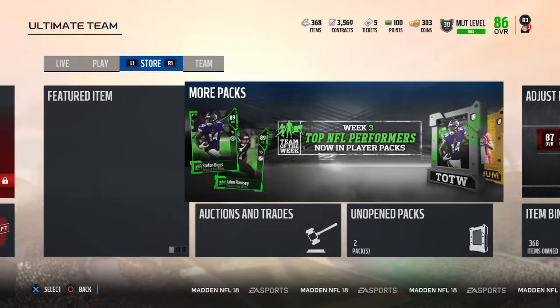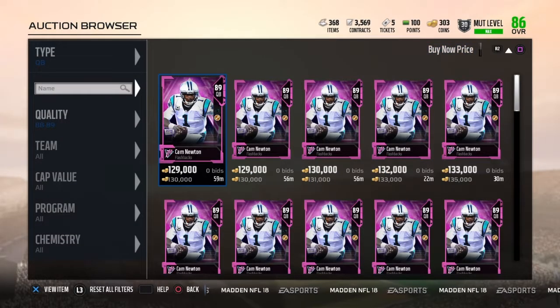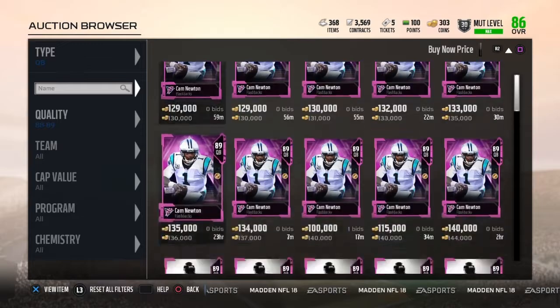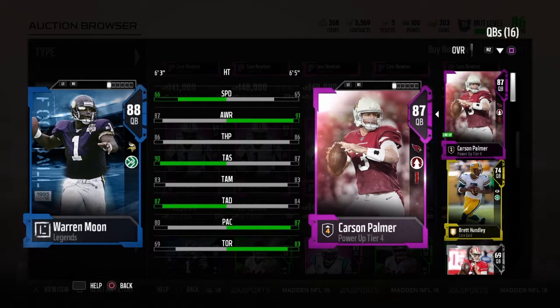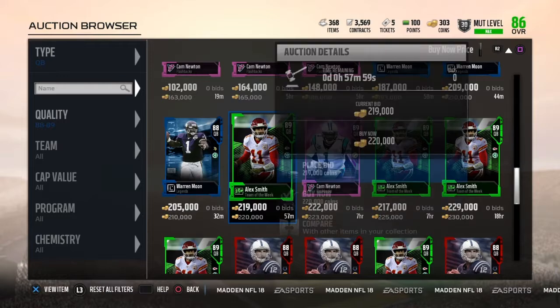So I'm going to compare him to someone like Andrew Luck, or the 89 Alex Smith. We all know Cam's kind of not great, let's be honest. Plus 7 short, plus 3 medium, plus 9 deep, plus 7 play action — this card is crazy. Now comparing to Warren Moon: he's got 87 throw power, so plus 1 throw power, minus 3 short, the same deep, minus 2 deep, but plus 7 play action and plus 24 throw on the run. Come on. And he comes with Identified — compared to a 200k quarterback. This card is crazy.